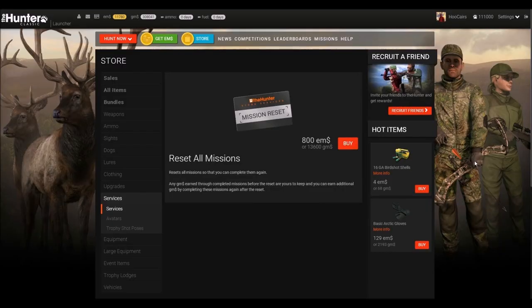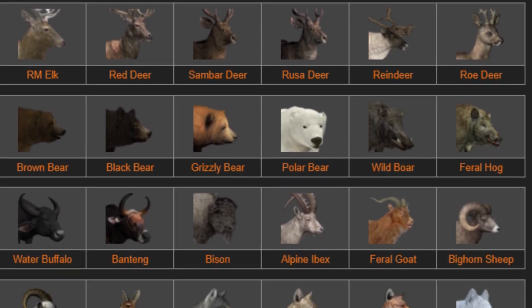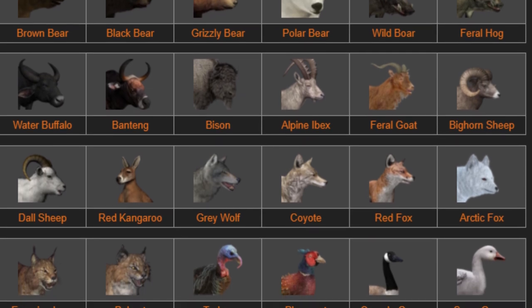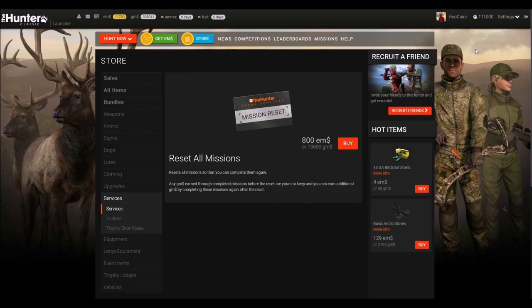You may have already noticed that with missions you can make a lot of GM dollars. Two recommendations here: number one, check out the wiki which lists all missions and shows what equipment is required for each — this may also help you decide what to buy next. Number two, there is an option in the store to reset all of your missions, in case you like to grind some of them.